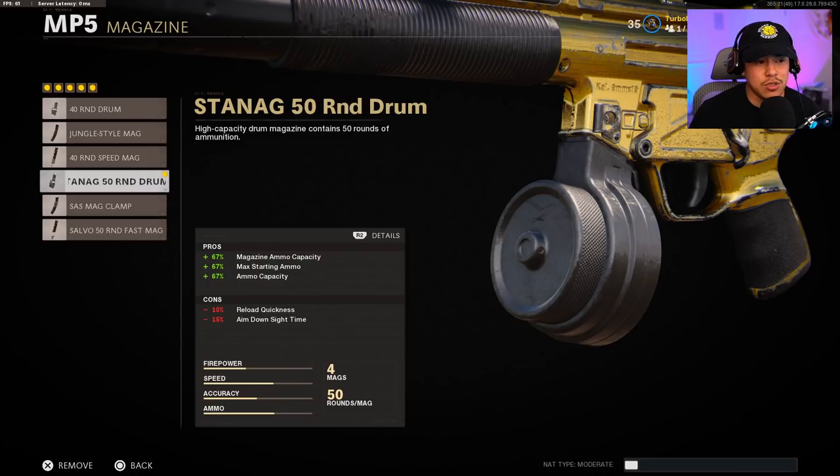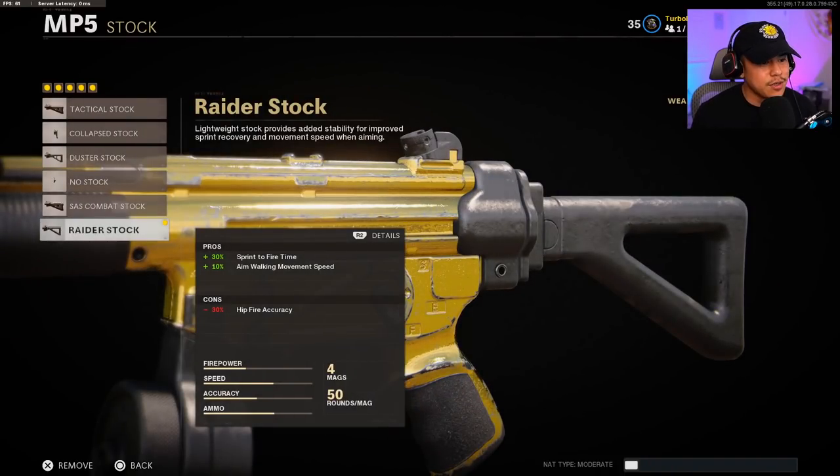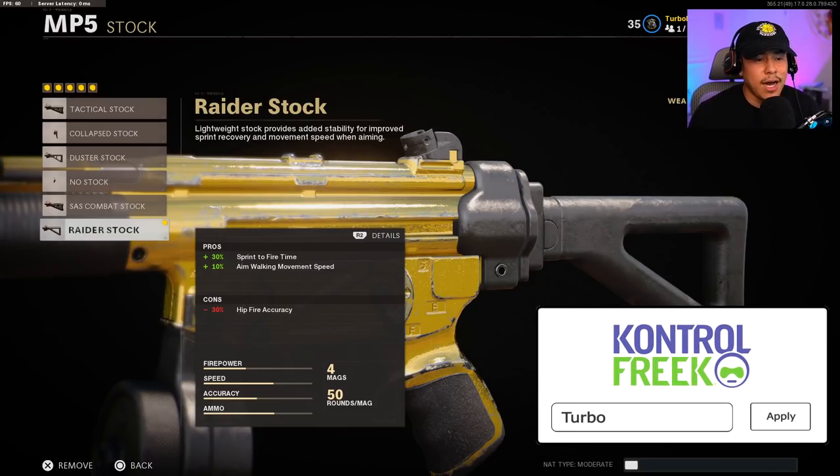Don't reload when there's people running at you — you don't want to risk that. For the handle, I'm going with the Serpent Wrap. This one gives us 25% aim down sight time, which will help mitigate the negatives from the other attachments — so it's as if they never really happened. This is very useful to keep that mobility of the MP5. The negative 10% sprint to fire time — not worried about that because we are using the Raider stock. The Raider stock comes with 30% plus sprint to fire time and plus 10% aim walking movement speed, which is helpful when you're ADSing and strafing left and right in a gunfight.